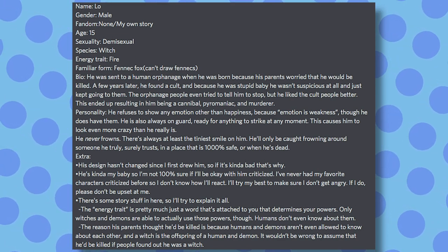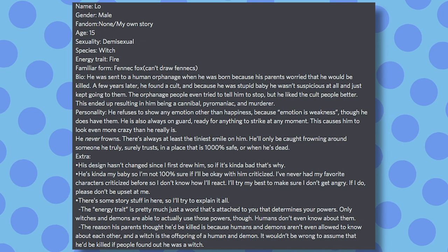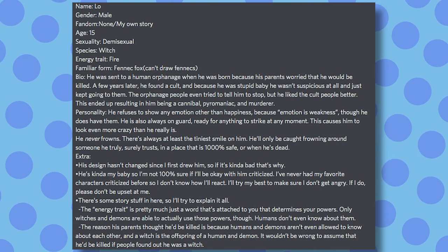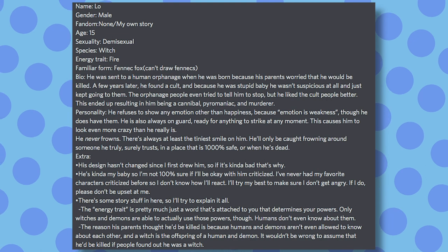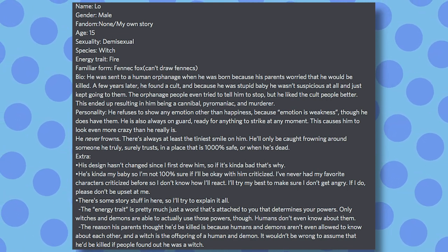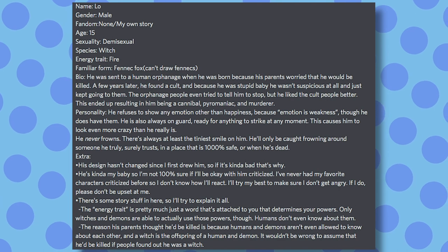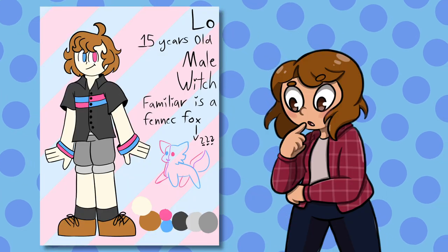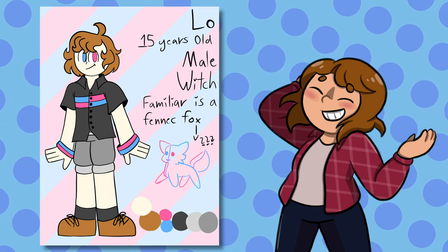A very shortened version of this bio is that he was orphaned when he was born and was sent to an orphanage. When he was a little older, he became part of a cult, but because of being in this cult, he kind of went a bit insane. For his personality, he only shows happiness because he thinks emotion is a weakness, so he basically doesn't have them. He's always on guard and ready to strike, so he kind of just always looks a bit crazy. He never frowns unless it's with someone he really trusts — otherwise he is always putting on this fake smile.